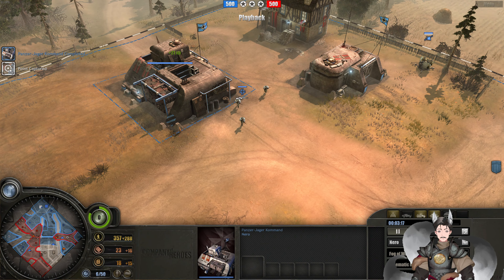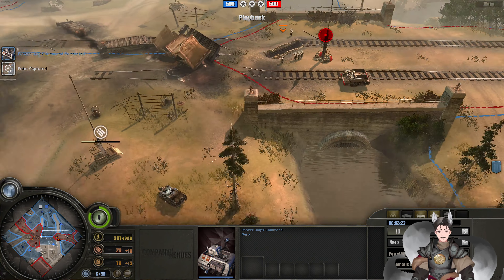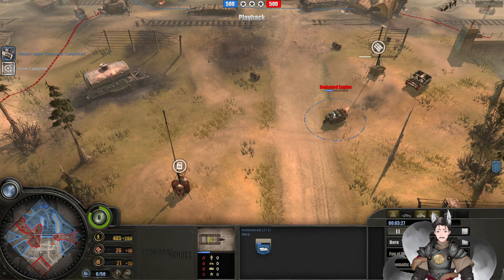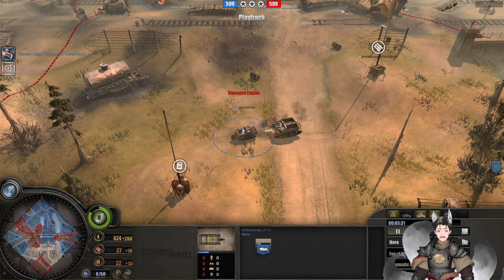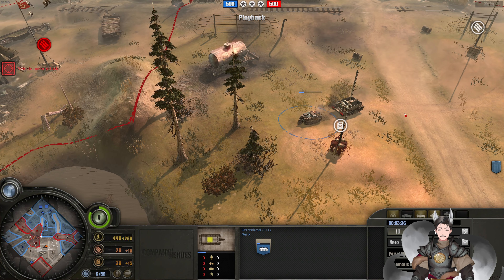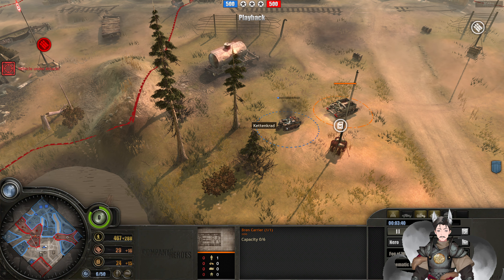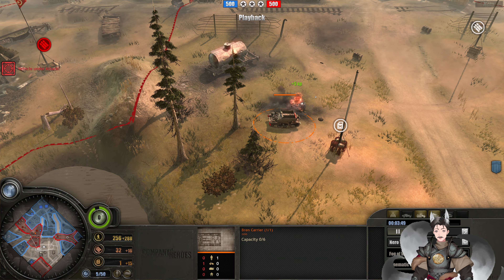Up here we do have the Panzer Eagle Command — probably going to see a 2-2-2 or 2-3. Does spot this one here, this Kettengard may go down, taking severe amounts of damage — damage crit. He's probably going to go down. Gets spotted, unable to camouflage away. The Bren is gunning — Bren carrier will gun it down. One more burst... and there goes the Kettengard. The unit has gone down.